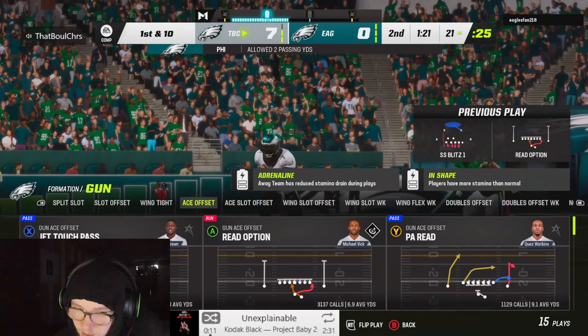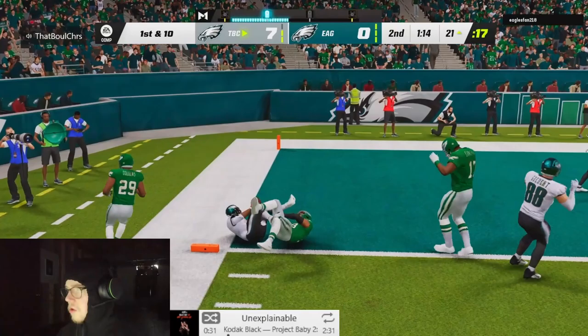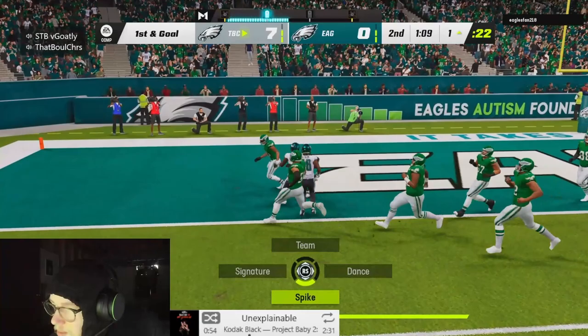Hargrave highlights: 'How's my big thick grave digger doing? He's got a tackle for a loss, he's got a sack - it's going pretty crazy!' Another touchdown scored, with AJ Brown locking someone up. Excitement about the card's in-game performance.